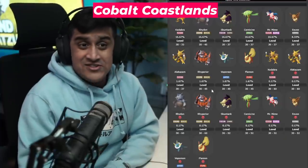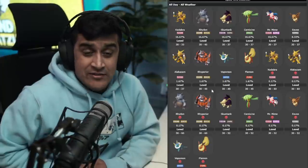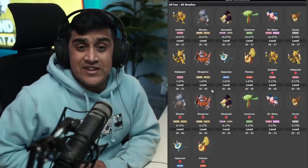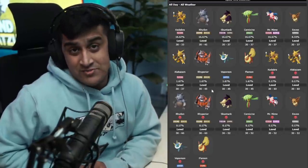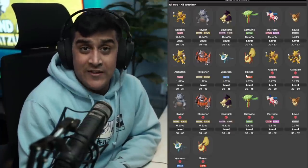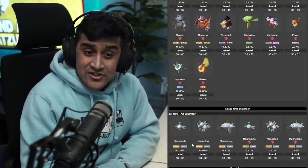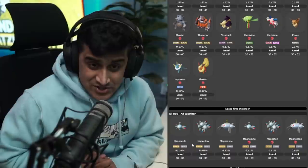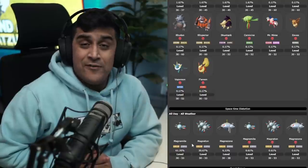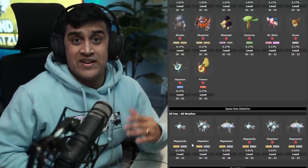In the Cobalt Coastlands, you can get Kadabra, Rhydon, Skuntank, Carnivine, Mr. Mime, Eevee, Alakazam, Rhyperior, Vaporeon, and Flareon to spawn. All of these Pokemon have a 0.17% chance for their Alpha variants to spawn. You will not be able to find wild Vaporeon or Flareon anywhere else in the game except within this distortion. The rare Pokemon are Magnemite, Magneton, and Magnezone, with a 0.61% chance of each of their Alpha variants spawning. You won't find these Magnemites anywhere else in the game besides this space-time distortion.